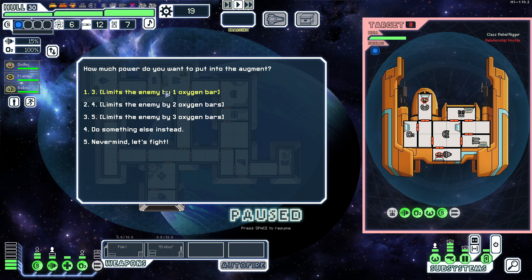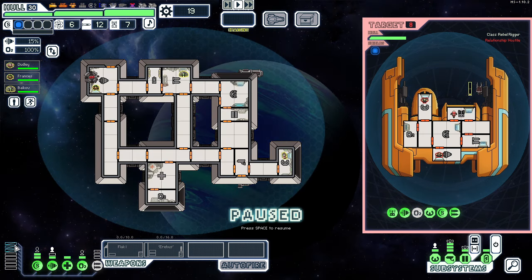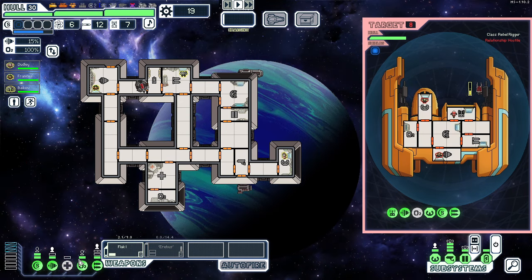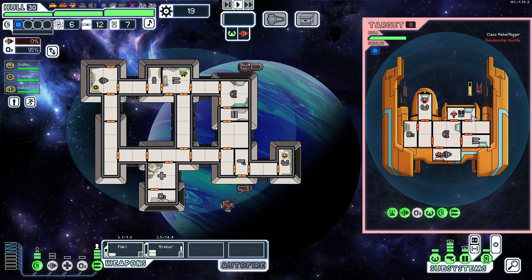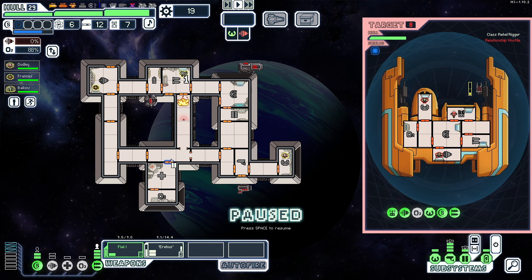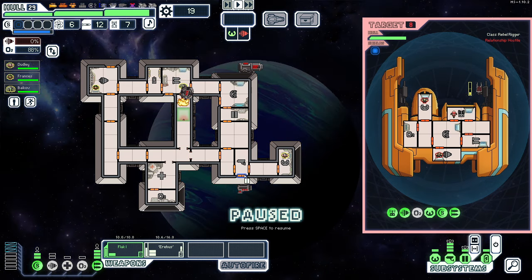There's no way he has more than one, but at the same time I also asphyxiate, right? No — I've got to figure out what 'all of them' actually does because clearly I don't understand it. I guess it takes three bars of power regardless of how much O2 it takes. Yeah — oh my god, where are the airlocks?